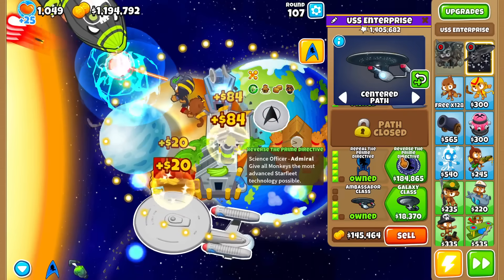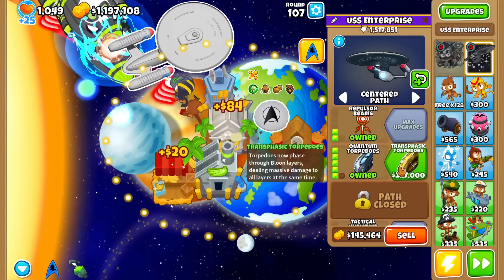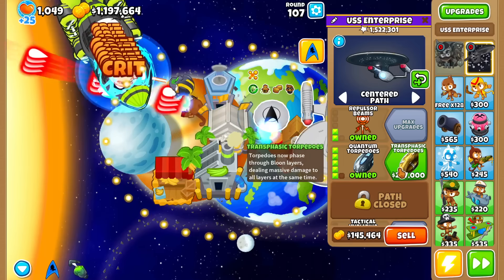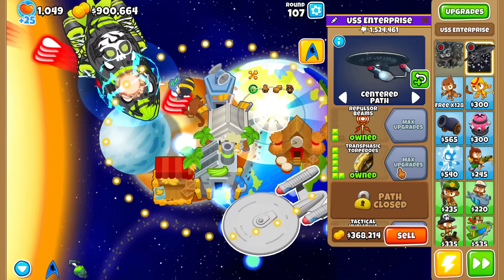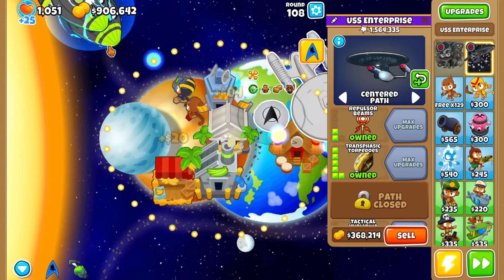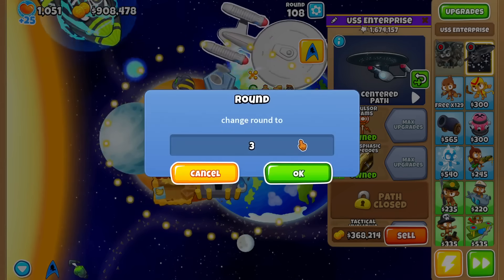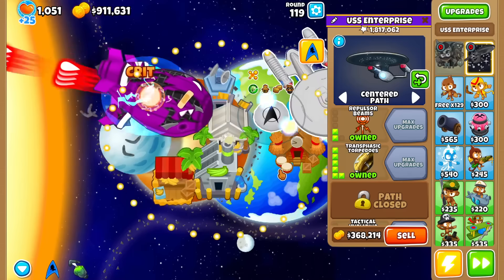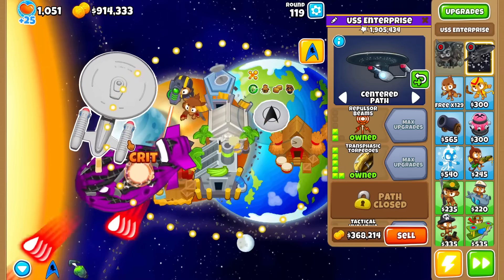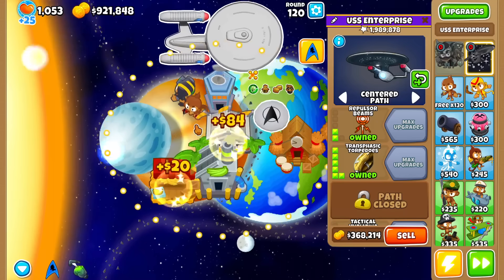For tier 6 here, it just increases the power even more of that passive. And for transphasic torpedoes — torpedoes now phase through bloon layers, dealing massive damage to all layers at the exact same time. As you can see, its main attack just annihilates the insides of a ZMG. Can we phase through the insides of the BAD? Yup — I think it allows us to clean up pretty much all three BADs, no mess required.